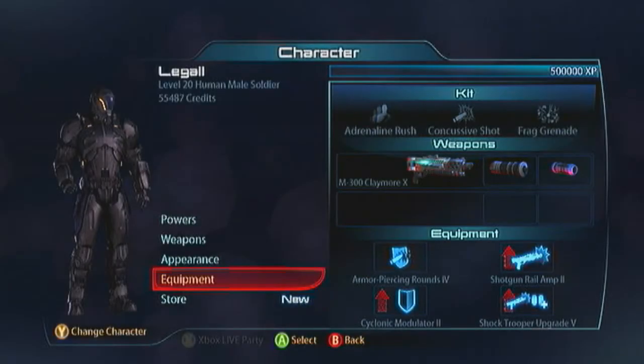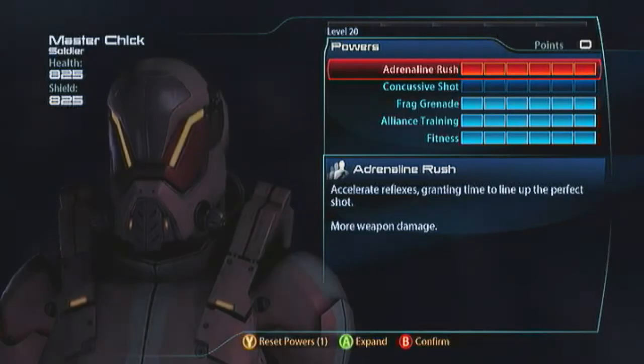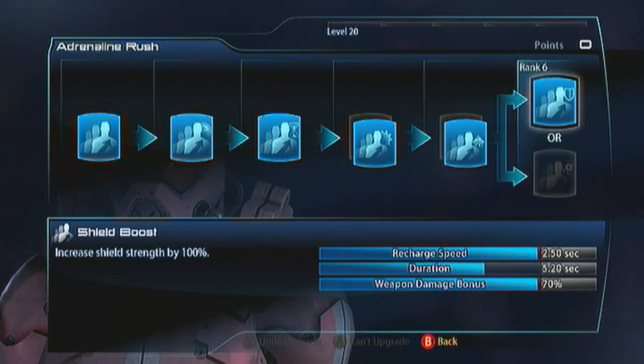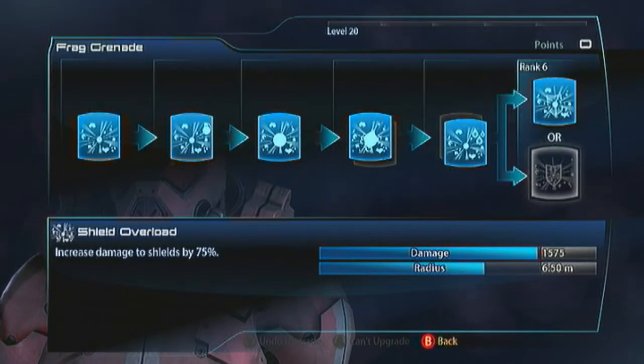Here's an alternative build with my female human soldier. This is another great use for Adrenaline Rush - the build is very much the same thing, only slightly different. Adrenaline Rush is exactly the same: you want damage, melee damage and shield boost. The first difference is frag grenades - go with damage, bleed damage and then armor piercing.